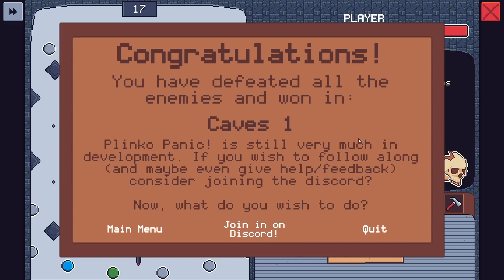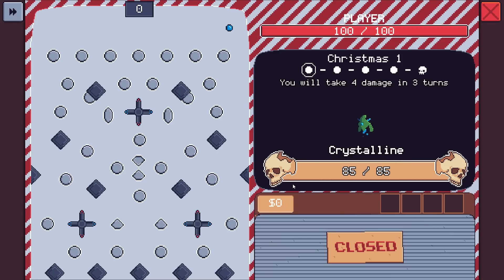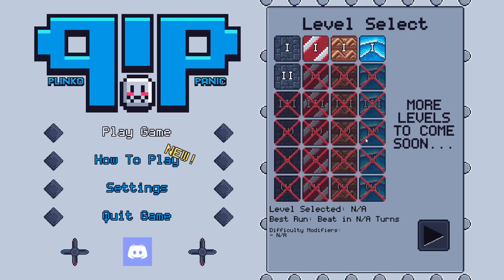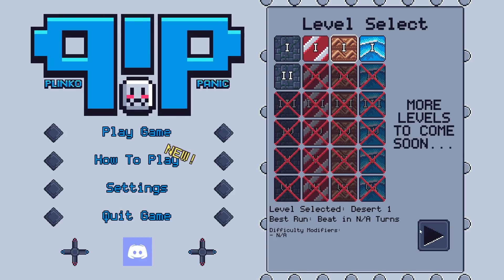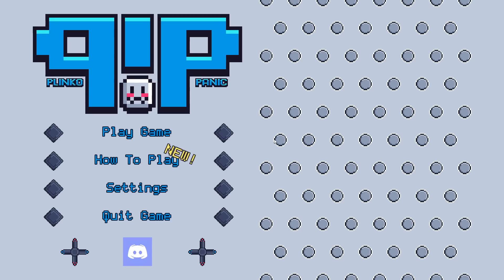That's just the first run there. You defeated all of the enemies and won in Caves 1. It's still very much in development — if you wish to follow along and give feedback, enjoy the Discord. Let's head back here though. We unlocked all of these different ones here — what is going on? What is this? Is this just out of curiosity? It's the Christmas level! There's a freaking Christmas board — who would have thought? Desert? For one, I'm here for it. Jellyfish? I'm curious about something.